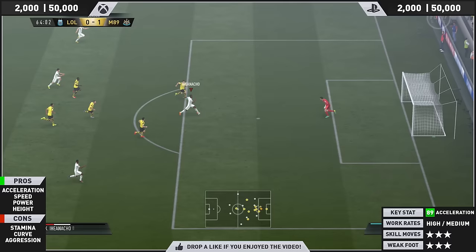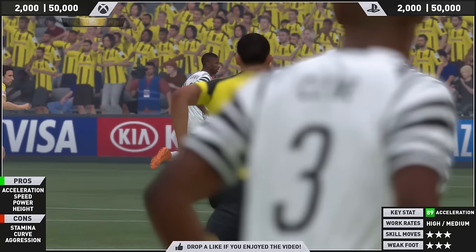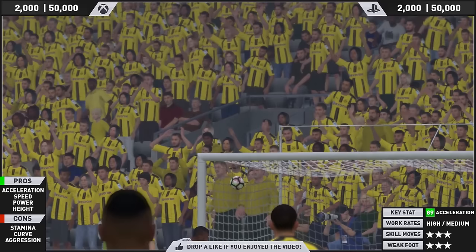I'm just going to call him that from now on so I don't butcher his name. But this is a nice finish as well — the keeper came out, and that is a cross, I stress that, a cross over the top of the goalkeeper. That used to be broken in FIFA 13 I think it was, and it seems easy to score on this one as well. If the keeper's coming and rushing you, just tap cross and it will dink it over him like a little nonchalant chip.